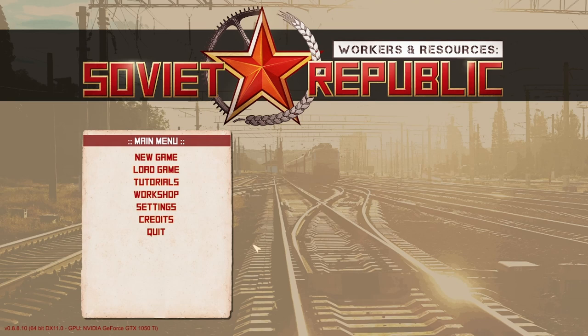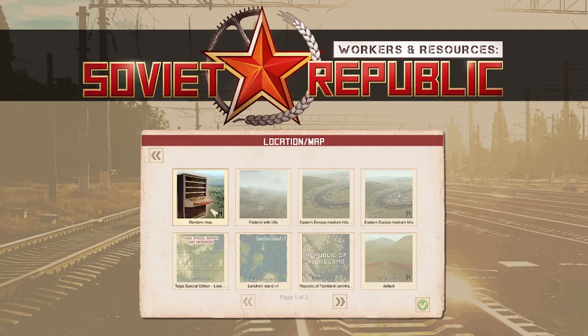Hello comrades, you are watching the Dennis show with Workers and Resources: Soviet Republic. I want to start a really, really hard game. The rules are in the title but I will mention them. The focus of this playthrough is to show how to start a cosmonaut mode in the hardest settings.